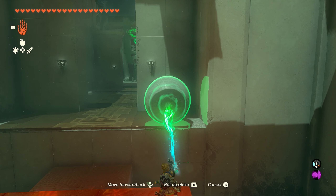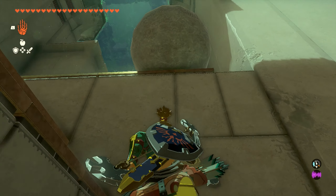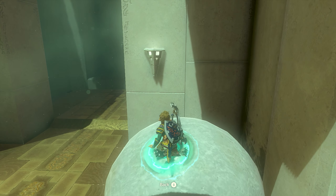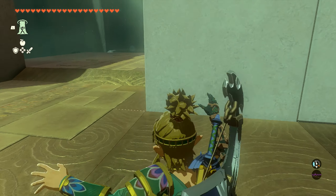The first thing you want to do is grab this first ball and you're just going to pull it a little bit closer to the edge. You can actually jump down and ascend through this instead of trying to center it in the middle and jump across. It's way easier.